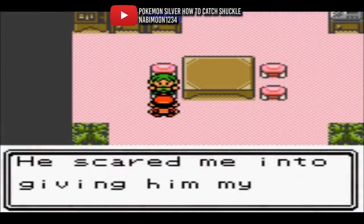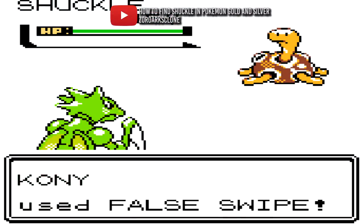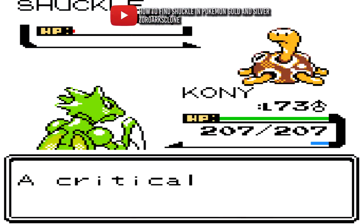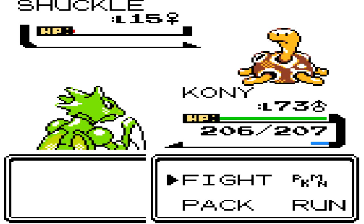You get this thing pretty randomly in Cianwood City from a trainer who is afraid he's gonna get bullied and have his Pokémon taken away. When I first saw it I thought it looked pretty cool, but then as I had it on my team later in my adventure through Silver, I found out it doesn't really do much. So what does this Cianwood turtle thing actually do? Let's find out.